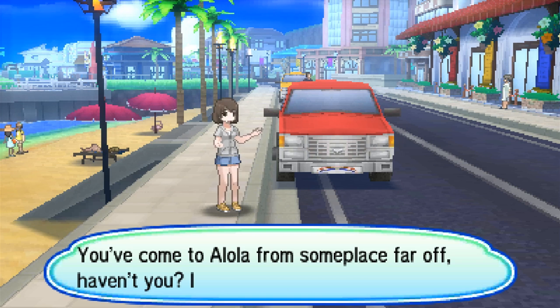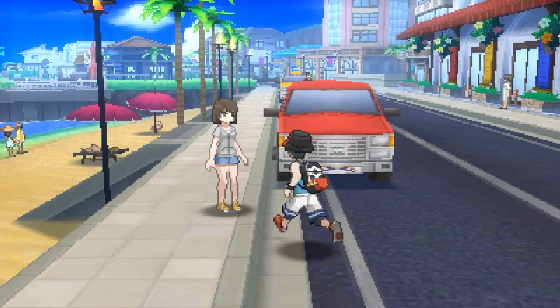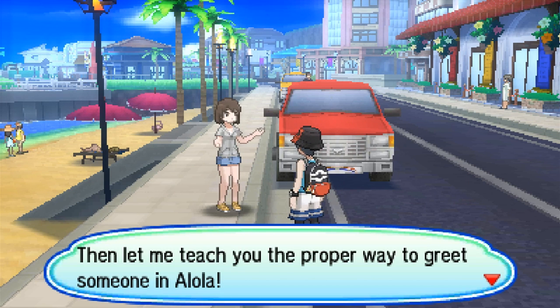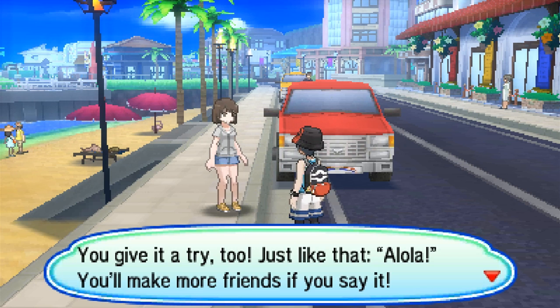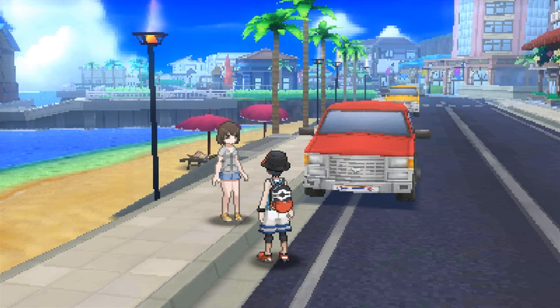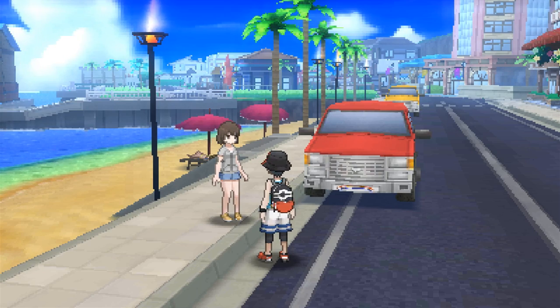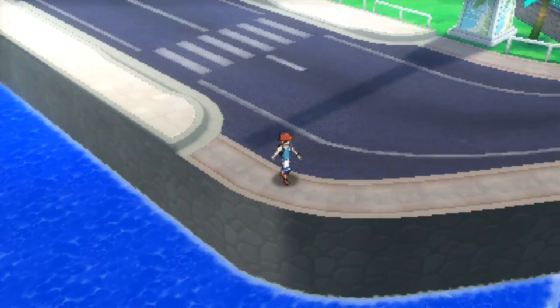An NPC says: 'Hey you - you've come to Alola from someplace far off, haven't you? I can tell. Let me teach you the proper way to greet someone in Alola: Alola! You give it a try too - you'll make more friends if you say it.' What if we've lived here our entire life and that's super offensive? Rotom cuts you off immediately - okay, I accidentally left. Good to know that's just how you leave this area.